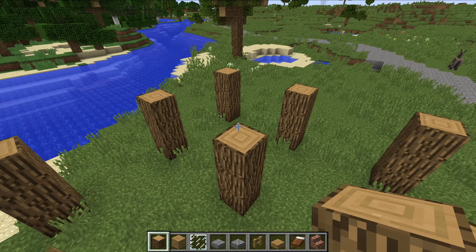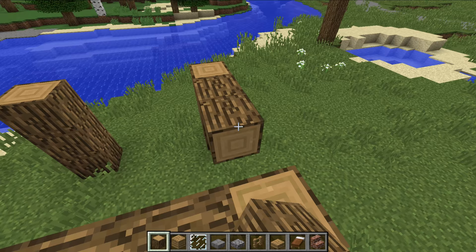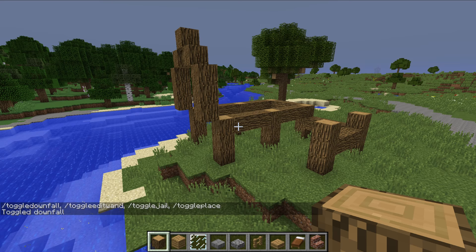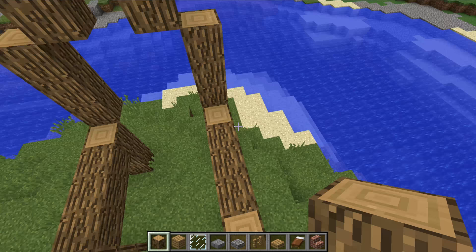Then you want to come over to these bits and just build oak logs across the top of each of these, like so. Something slightly different on this one - you want to do it one block lower for these bits, so you get that. You want to build these pillars up now to meet the height of the bottom of the arch here - this block here is where you want to meet. It's very important you don't want to do it on this block here.